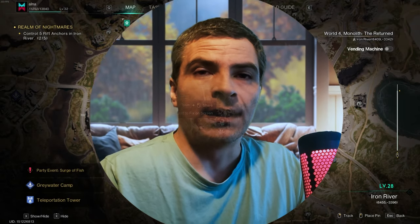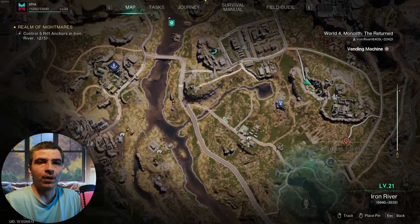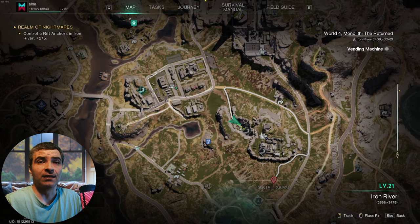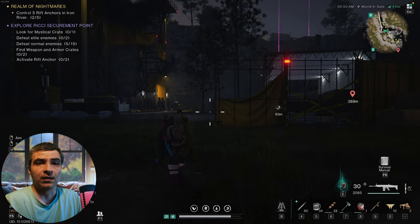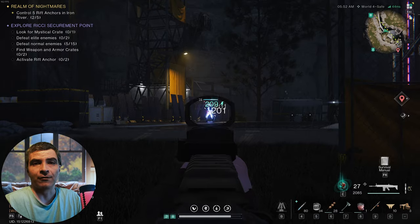Hello everyone and welcome to my channel. In this short one, we'll open all the relevant loot boxes at Rift Anchor Ritchie, Securement Point 1 and 2. After that, we'll take a look at the other cool stuff that's around this place.